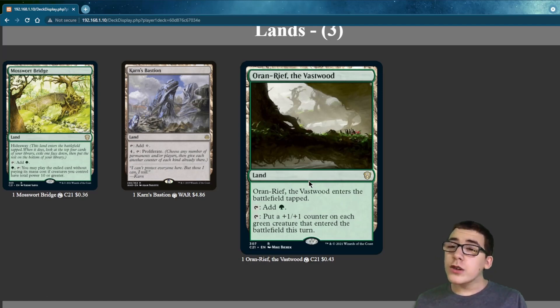And there's Ornery Vastwood — you can tap it, and each green creature that entered the battlefield this turn gets another counter.